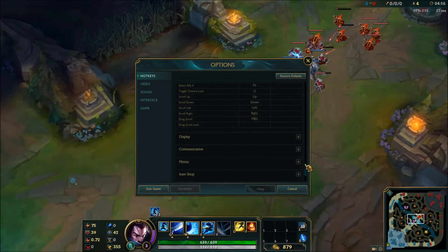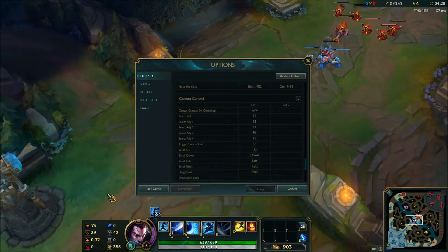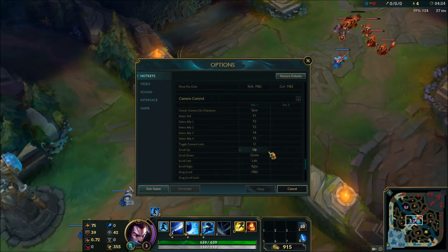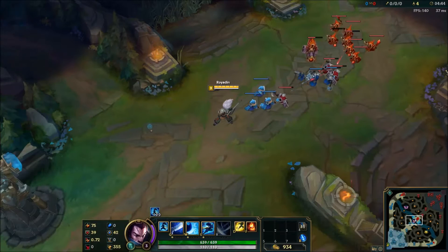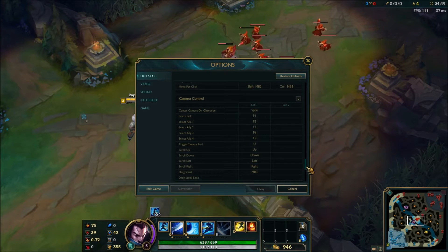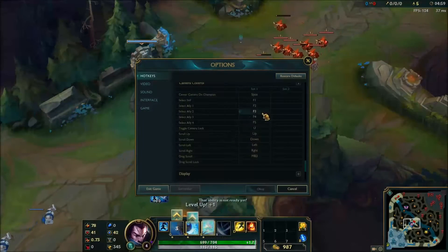Camera control — spacebar centers on your champion, of course. I use that every once in a while when I'm checking the map, checking top lane, checking bot. You can use the F keys to select your teammates — I hardly ever use that, although that's something I could improve on. For toggling camera lock, I have Y set to that now. I always keep my camera unlocked — locking it feels awkward. You could drag scroll with the middle mouse button, but that's pretty clunky.